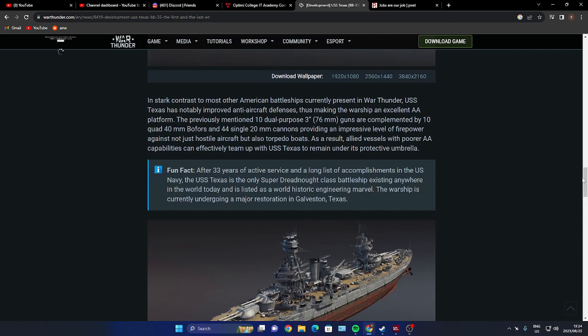In stark contrast to most American battleships currently in War Thunder, the USS Texas features notably improved anti-air defenses, making it an excellent AA platform. The ten dual-purpose 3-inch 76mm guns are complemented by ten quad 40mm Bofors and 44 single 20mm cannons, providing an impressive level of firepower against not just hostile aircraft but also torpedo boats.